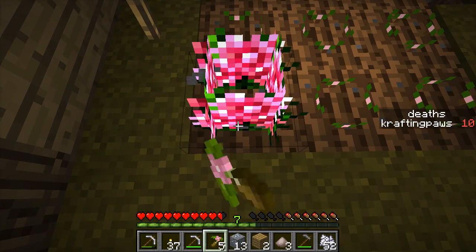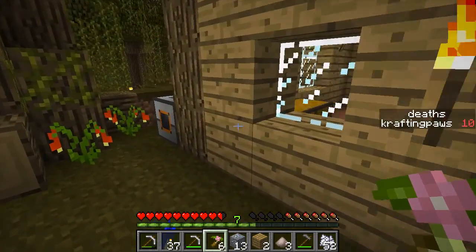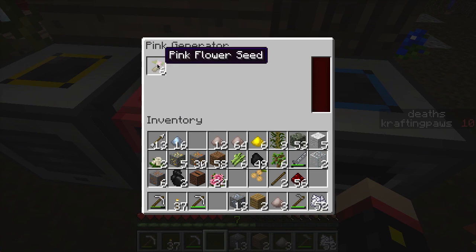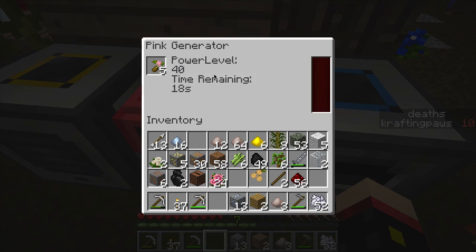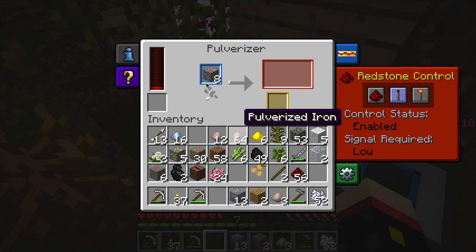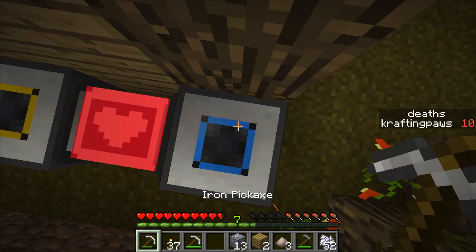I wanted to try something first. Can we use seeds to generate power? I can! Oh, that's amazing. Is this getting power? Nope. Let's let it charge. Let's turn this around — actually I think I can configure it.